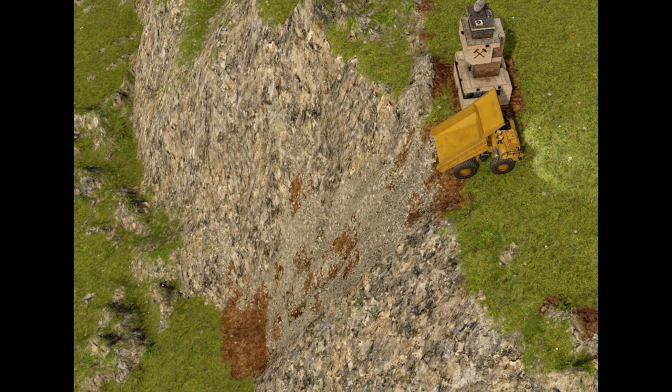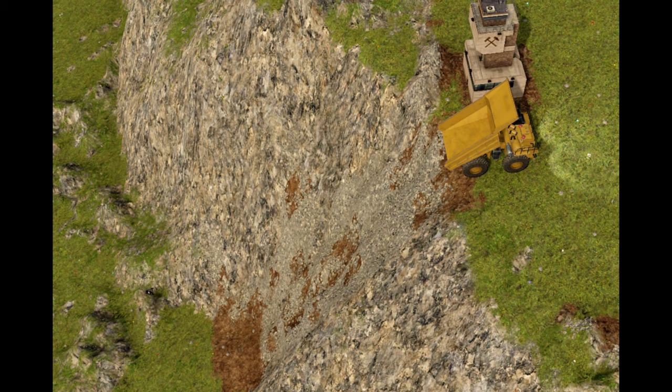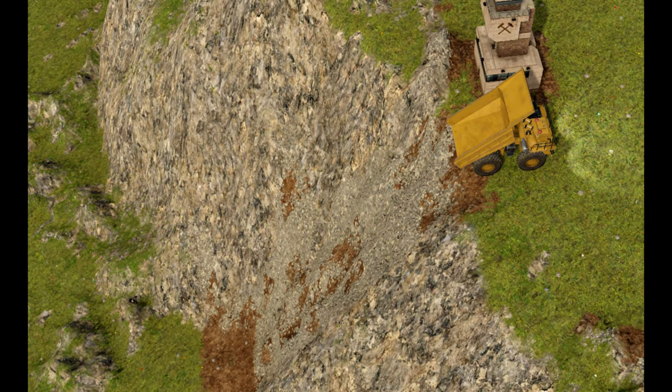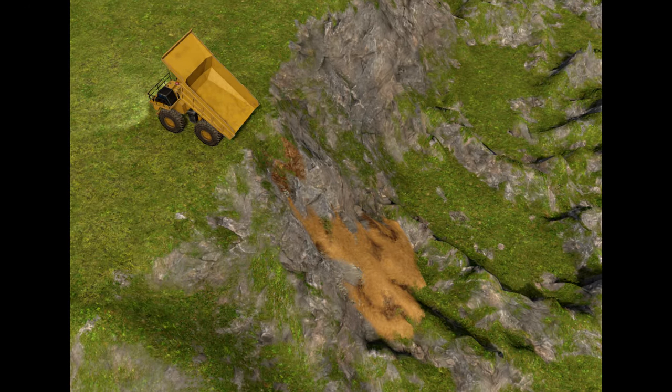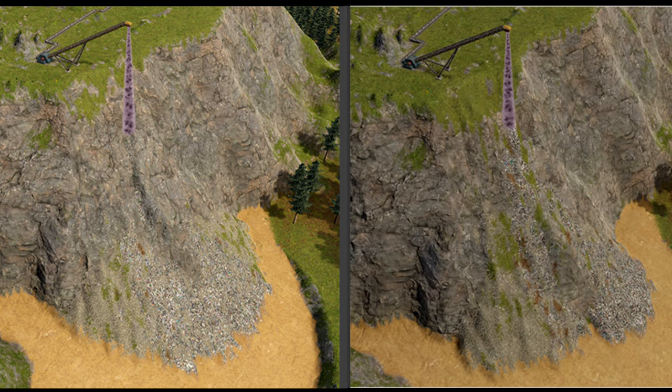Truck dumping has also had a major change. Rather than the old method, where you dump, say, dirt, and everything the dirt landed on also behaved like it was made of dirt - and the whole side of the mountain might end up in a giant landslide - now you dump materials that retain their individual properties, which means sand falls like sand and rock falls like rock. Everything now has a stickiness, so no matter what, some of it should stay on the side of the rock face.